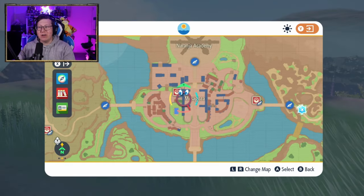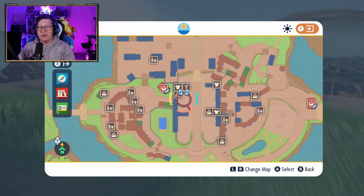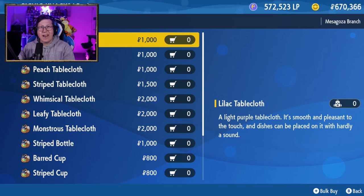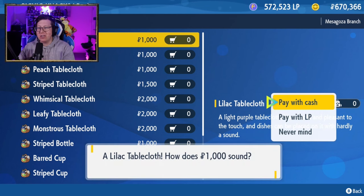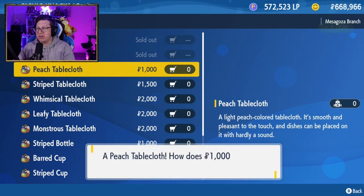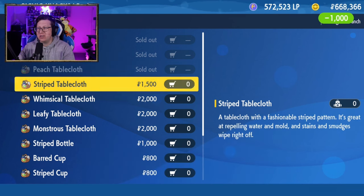Now we're going to go back to Paldea and we're going to go into Mesa Goza, and we're looking for the Picnic Nax shops right here. At the first one, we can find the first seven tablecloths, so we're going to buy each one: Lilac, Mint, Peach, Striped, Whimsical, Leafy, and Monstrous tablecloths.